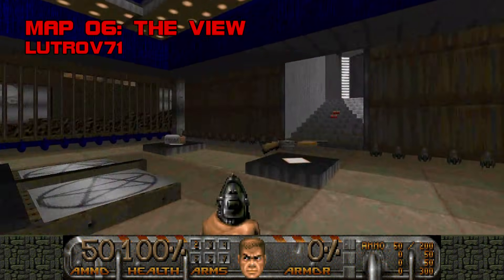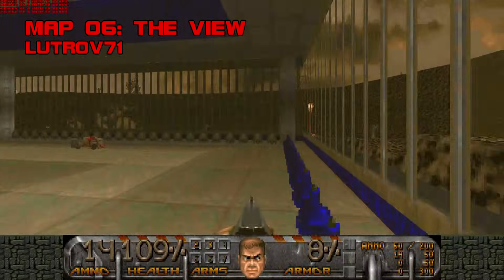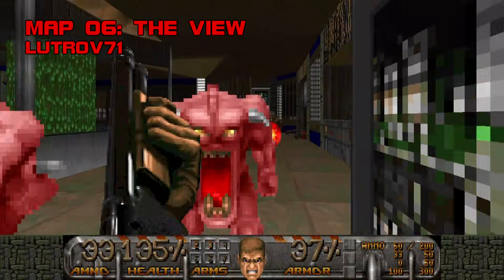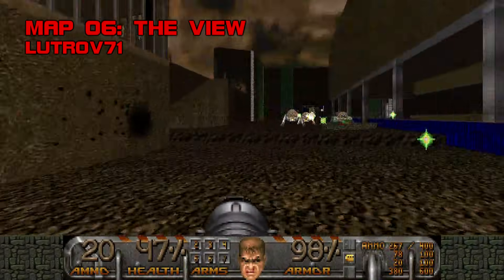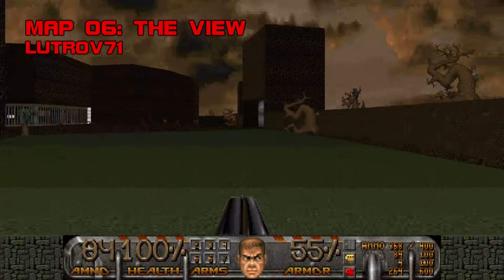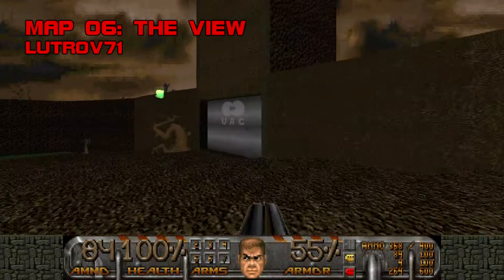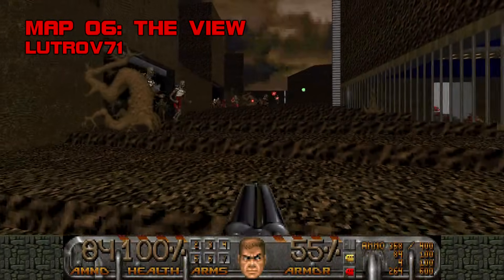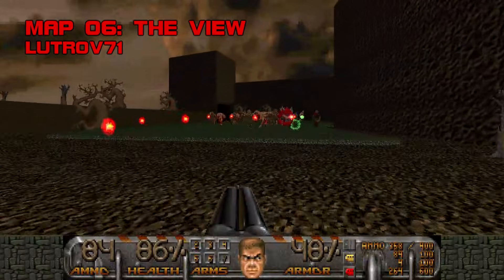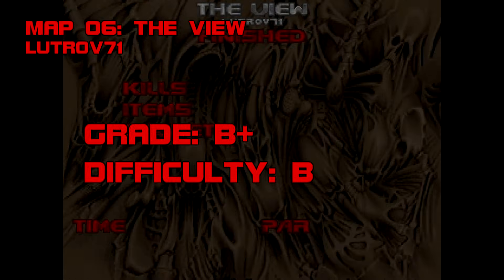Map 6: The View. After grinding through Elixir, the View's rapid-fire delivery and open spaces are a welcome sight. Monster occupancy is on the high side, but the fights never drag out unnecessarily, and the visuals, while uneven, are bold and colorful. By far my favorite part of the map is this hillside finale where you can strike one heck of a brouhaha by triggering all four monster closets at once. I've enjoyed this map more every time I've replayed it. B+, difficulty B.